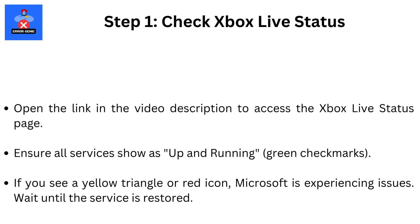Step 1: Check Xbox Live status. Open the link in the video description to access the Xbox Live status page. Ensure all services show as up and running with green check marks. If you see a yellow triangle or red icon, Microsoft is experiencing issues — wait until the service is restored.